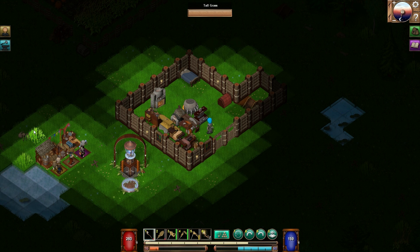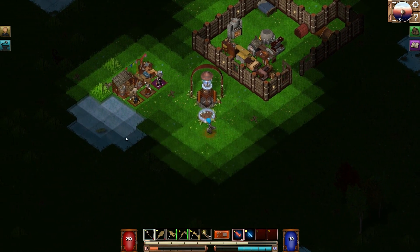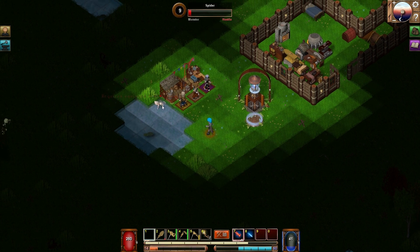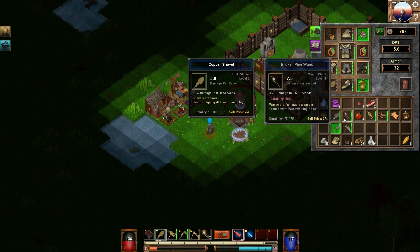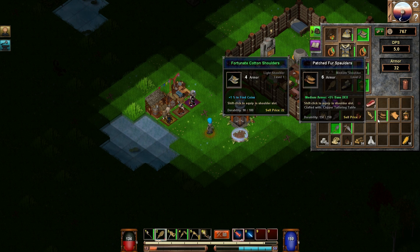I'm also aware that enemies on the overworld scale to your level. So unless we upgrade our gear, we will eventually — oh, my staff broke, that's bad. Wow, these guys are tough. Unless we upgrade our gear we'll actually get out-leveled at some point, or I guess we'll be the same level but we'll be outclassed if we're still using pine wands and stuff.